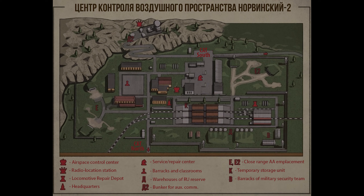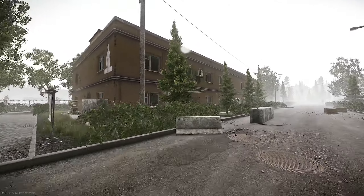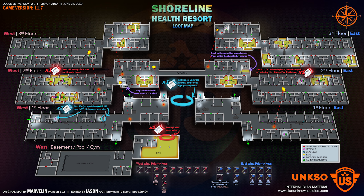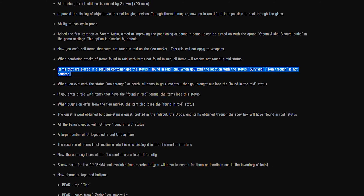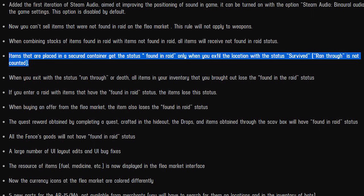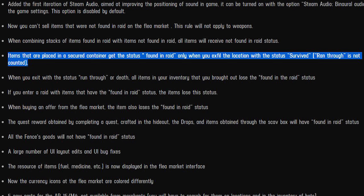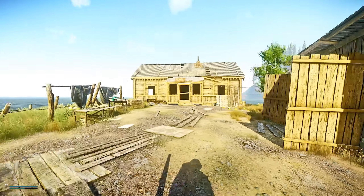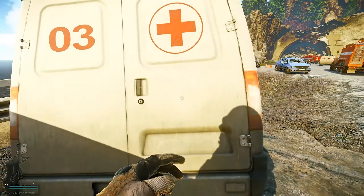On Reserve, there are a lot of places to find meds. I recommend checking out the White Bishop building — it always has tons of meds and it's often overlooked because the loot there isn't as good as other places on the map. Shoreline has a lot of rooms that spawn med bags at the resort; I'd refer to the wiki for a map of the medical spawns as there's way too many to list. The resort is a very high traffic area, and since dying with an item now causes it to lose its found in Raid status, I'd suggest checking out the Scav Island near the tunnel extract — there are two med bags in the shed on the right hand side, and an ambulance near the tunnel you can check for meds.